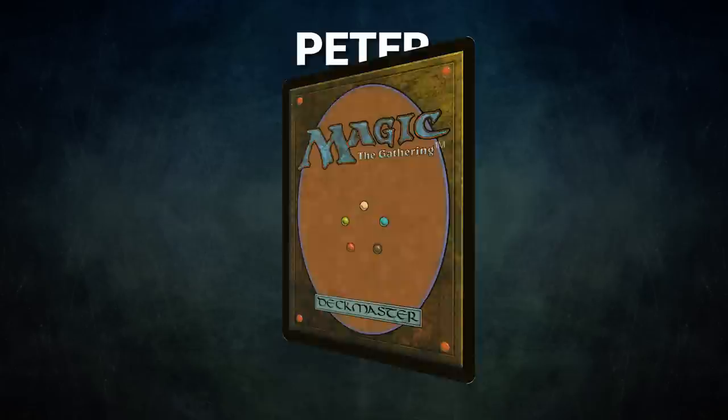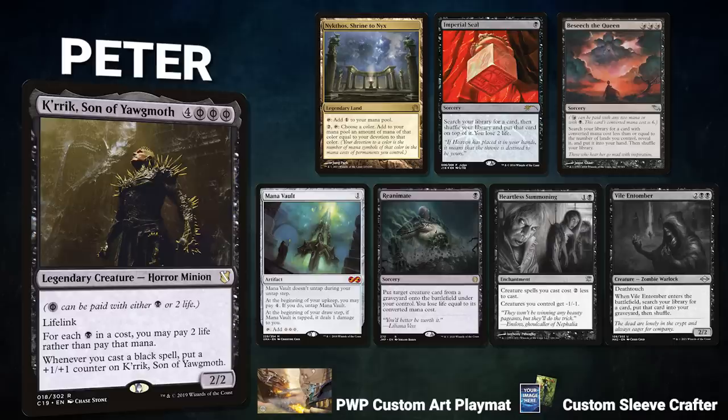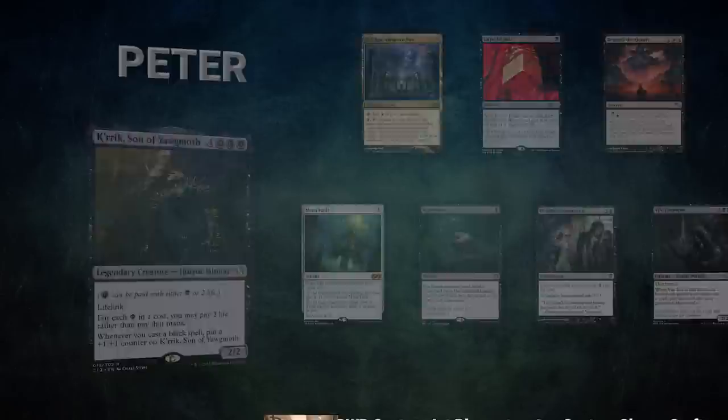Next we have Mox Pearl patron Peter, an employee of Wizards of the Coast, piloting Kirik, Son of Yawgmoth. This deck uses its commander to cheat the mana cost of spells and assemble combos quickly. Peter's opening hand contains a Nycthos, Shrine to Nyx, Imperial Seal, Beseech the Queen, Mana Vault, and Reanimate. His London mulligans are Heartless Summoning and Vile Tumor.